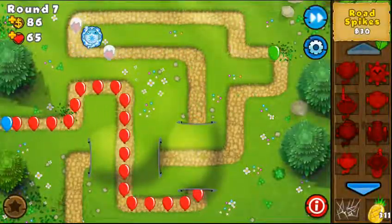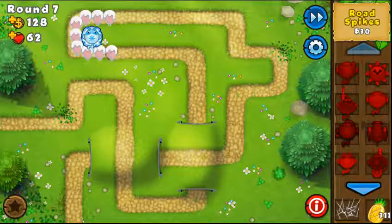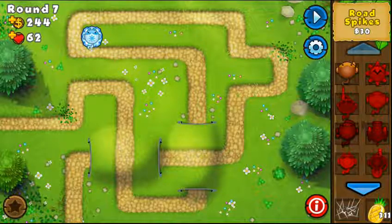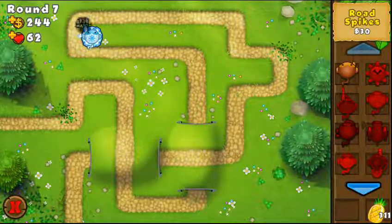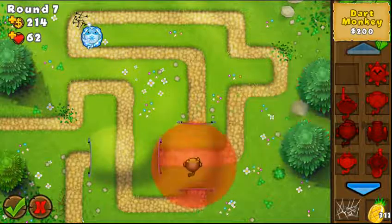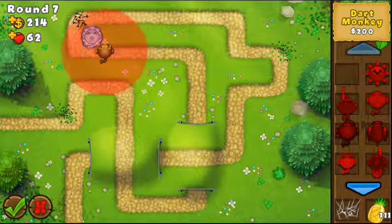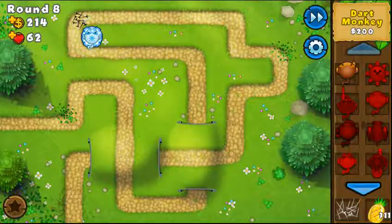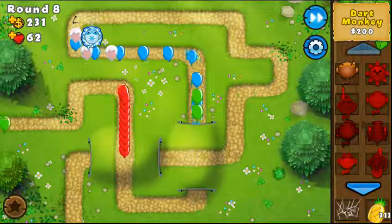The problem is not grouped bloons because the piercing — in terms of how many bloons this ice tower can freeze — is unlimited as long as all the bloons are in range. It doesn't matter if 40 bloons are close together, they'll all get frozen. The problem is when bloons are fast or separated — the ice tower attacks the first and the second one, which was outside the range, goes a lot more forward before the tower attacks again.